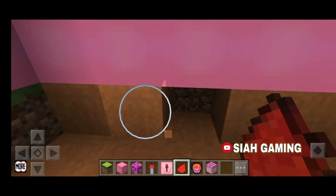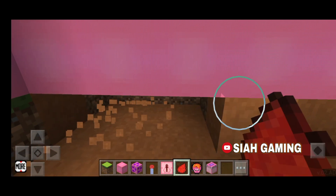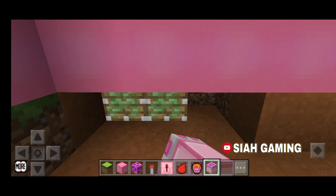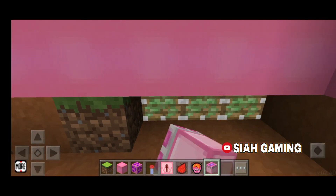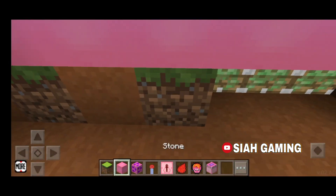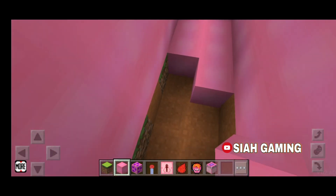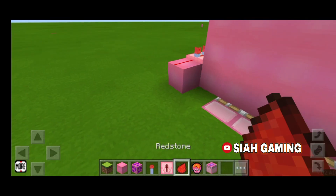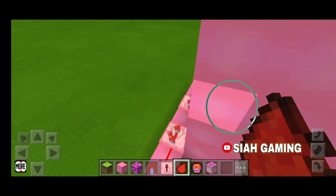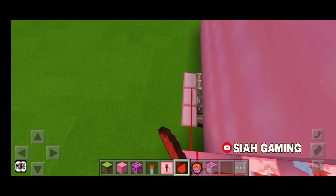And another two. We want to put it right there and also right there. Now we will put the flooring. Then the left one. Now it's activated like this.